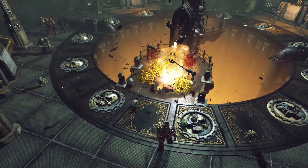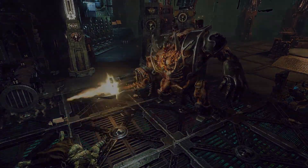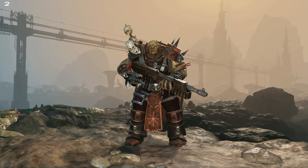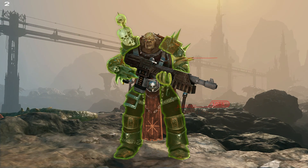Every bolter shot, every chainsaw strike has an impact. Hits slow down enemies. Grenade blasts will send heretics flying. Opponents fall down and try to get back on their feet. Unholy armor shatters to pieces. Carnage ensues.